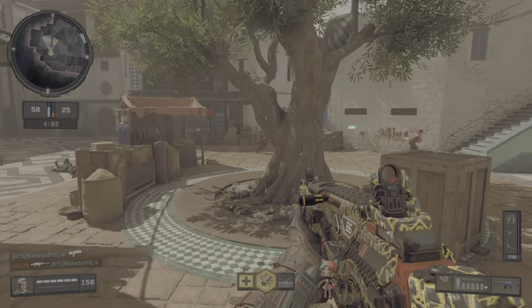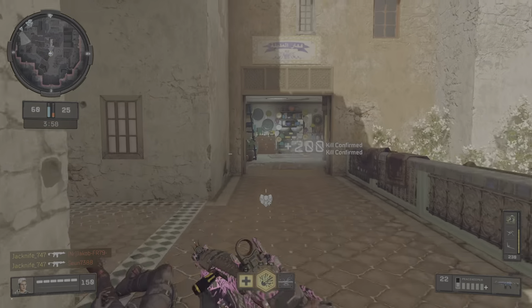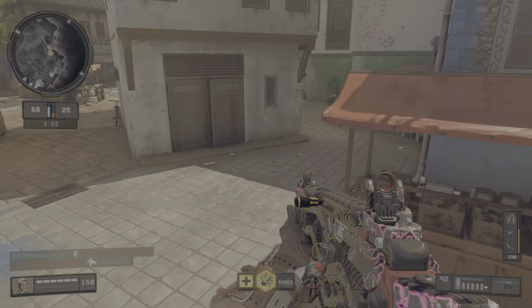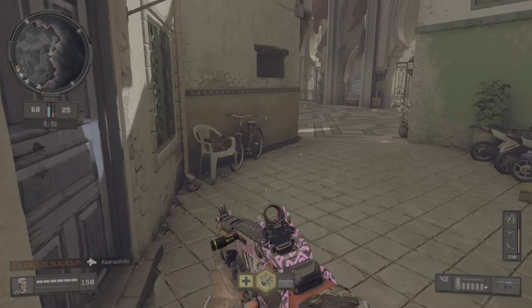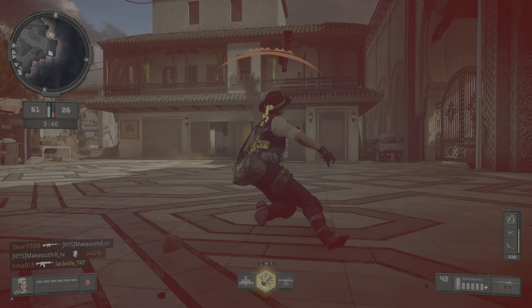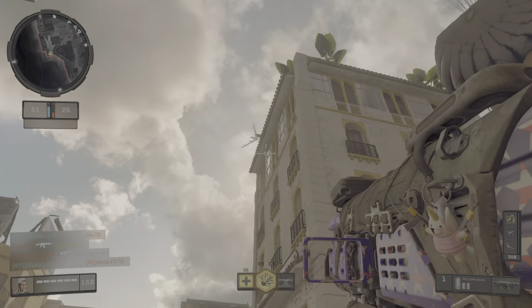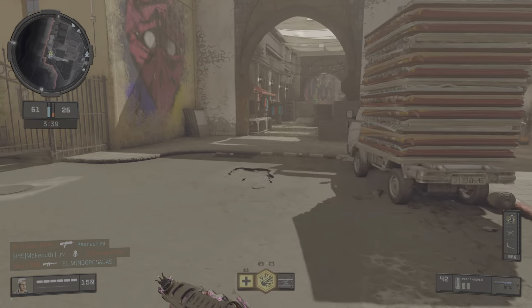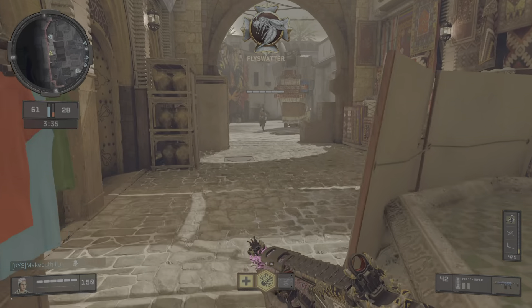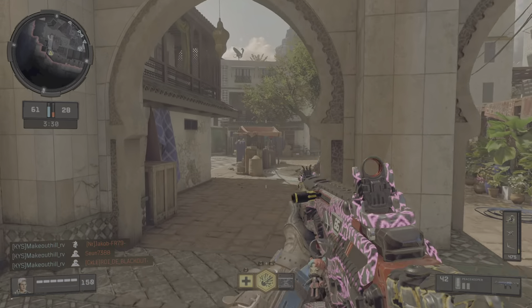Enemy UAV above. Hostile RC-XD spotted. Requesting health storm on my grid. Throwing smoke.